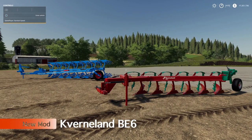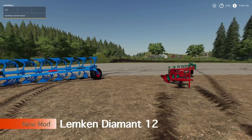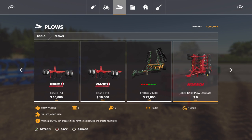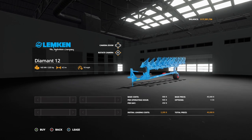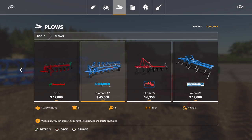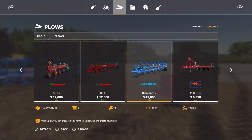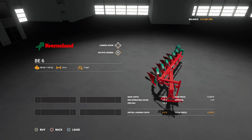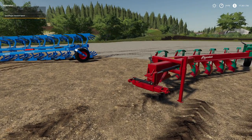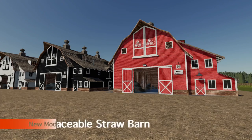The last implements today are two new plows: the Vernlin BE6 and the Lemken Diamant 12. Go to tools, then plows, and bump over until you see them. The Diamant 12 costs $45,000, has a 4.5-meter working width, and goes 10 miles per hour — compared to the Case plow that goes 7 mph at 5.3 meters. The Vernlin BE6 is $12,000 with a 1.8-meter working width at 7 miles per hour. Not super enticing, but the Lemken is a solid setup.